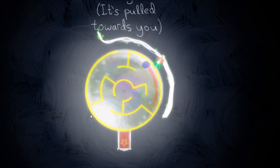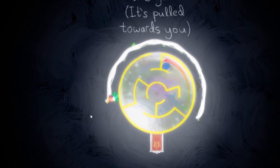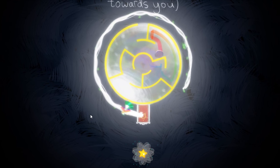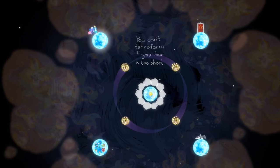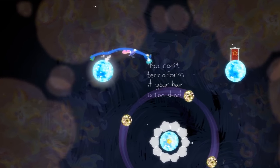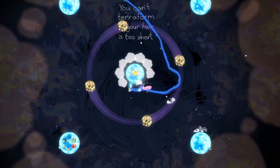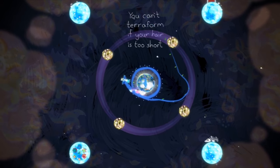Variety is added with the addition of some other types of levels, including ones where you need to lead a ball out of a maze, or interact with animal spirits to unlock different terraforming abilities. Terraforming allows you to change planets to a new type, like turning a planet with a star in its center into a water planet, allowing you to dive into it.